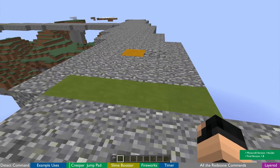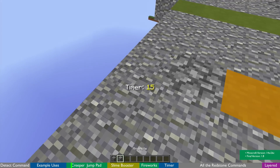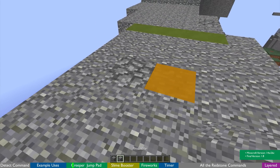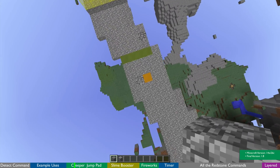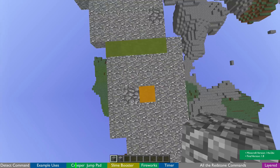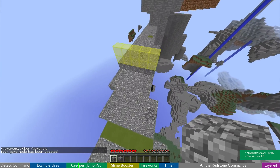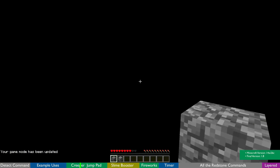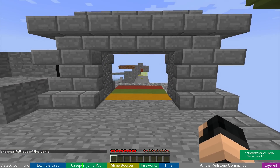Over here everything looks inconspicuous — I've got a bit of cobble mixed up with andesite. However, this is a very special cobble. If I walk over the cobble you'll see that it explodes. If I'm in game mode 0, it'll explode but I won't die. It gives me the ability to jump over obstacles without dying.